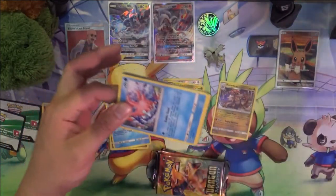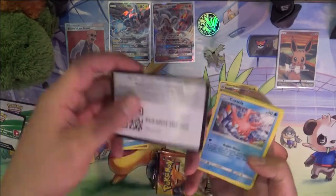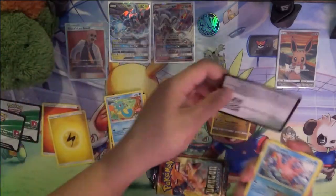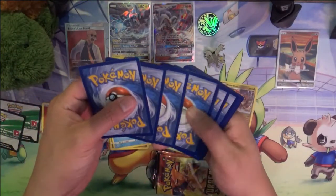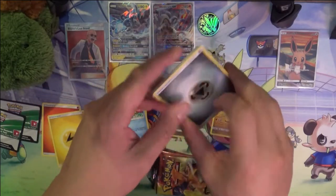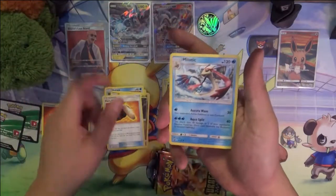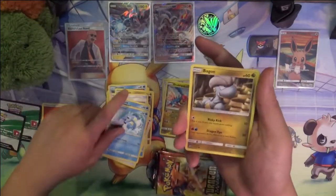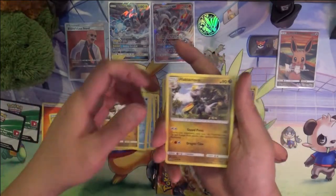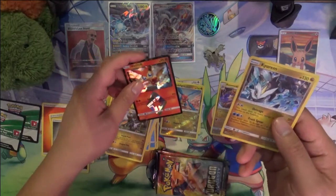There's either a Tag Team or Tag Vault set coming in, like, February or something. Should be interesting — the new two-Pokemon mechanic where they took the EX/GX two-prize cards, and now this one is three prizes. They're a little stronger. So here we have a Teeny Prism and Kyrium.